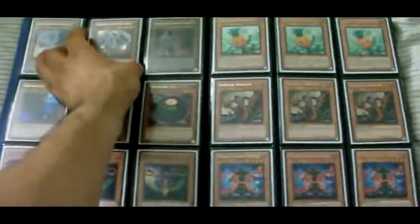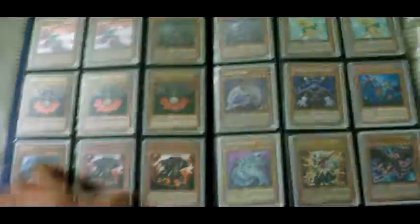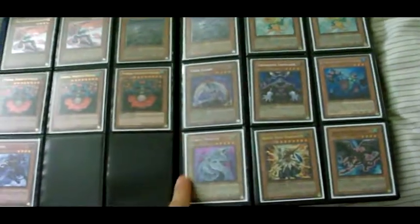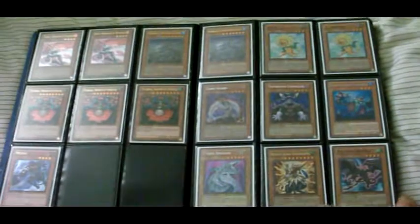I have a Gold Celestia up here. These are all Gold right here. Playset of Super Faders. These are all Secrets. This is a Secret Saber Dragon — it's got a lot of edge wear on it, so that's why I have it at $3. This one is damaged on the back pretty badly, also why it's $3.